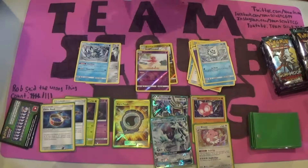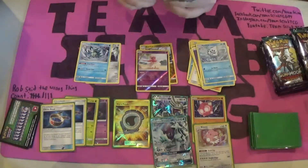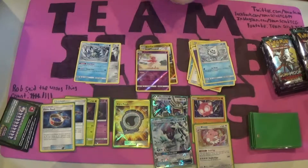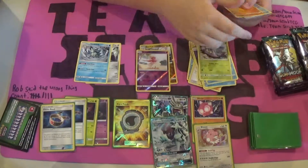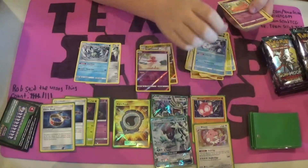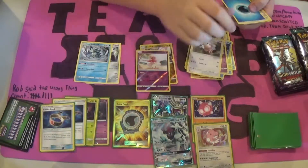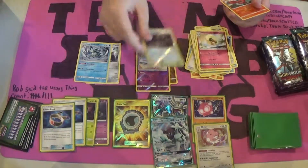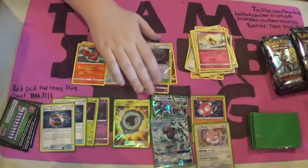Third pack of the day. We have a Wimpod, Nose Pass, Wishiwashi, Slowpoke, Stuffle, Water Energy, Matang, Hakamoa, a Whimsicott, a Reverse Foil Altar of the Moon, and a Rare Orocorio.